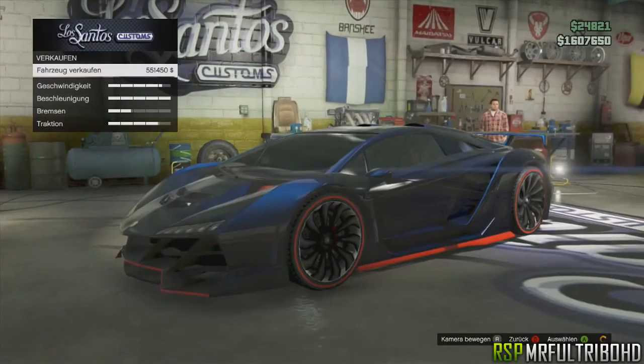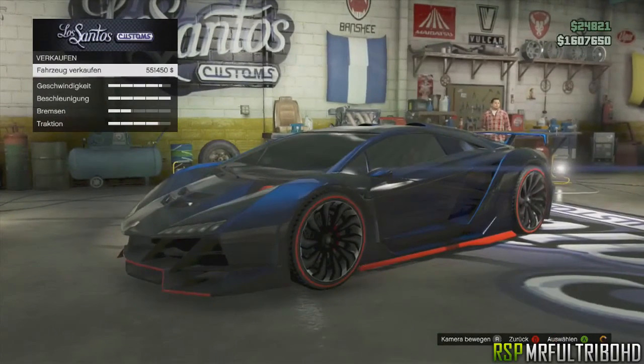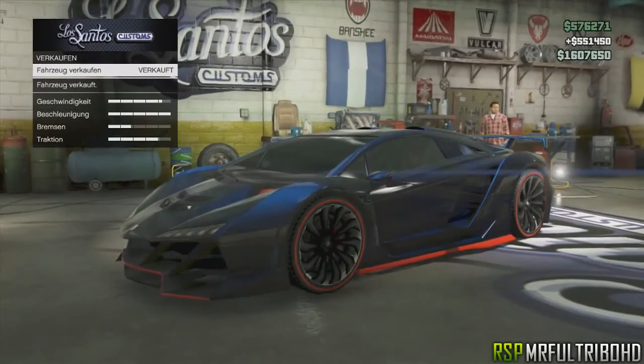Then go to sell and wait until the orange spinning circle on the bottom right disappears. Wait until it's gone and then you can sell the car.